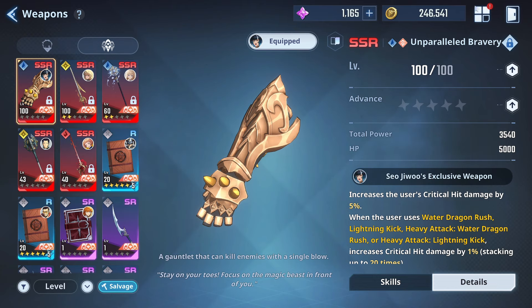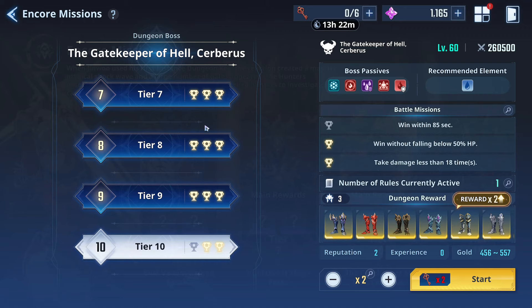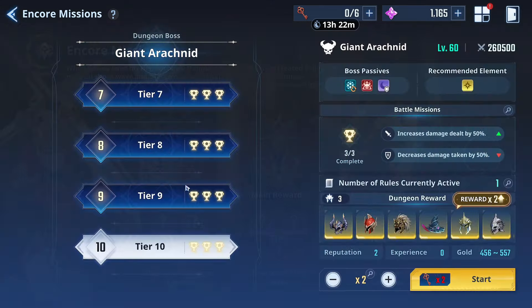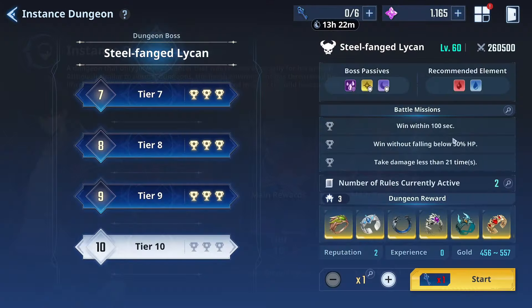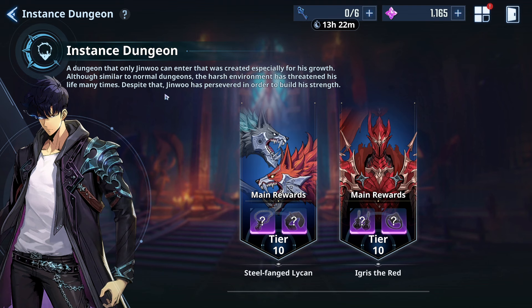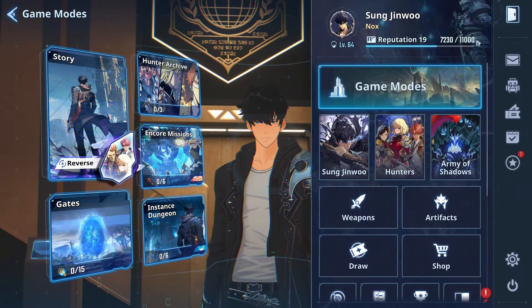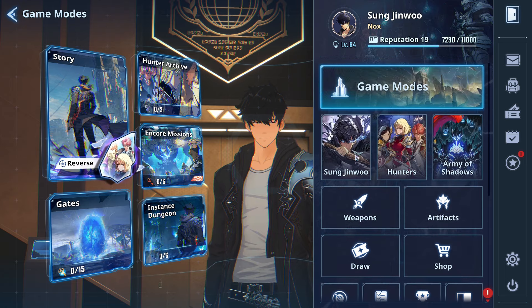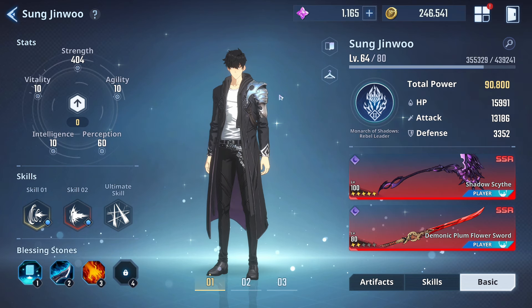Those are the current hunter weapons we have. On commissions, we are able to farm tier 10 Cerberus and the spider tier 10 fairly consistently. For the instance dungeon, we can farm both Lycans and Egress at tier 10 — after just one month of playing completely free-to-play, we are able to farm both dungeons at their highest difficulty just by having the right pieces equipped and knowing what to do.